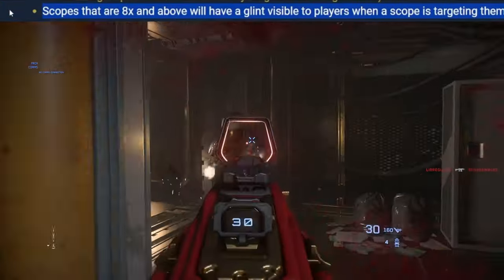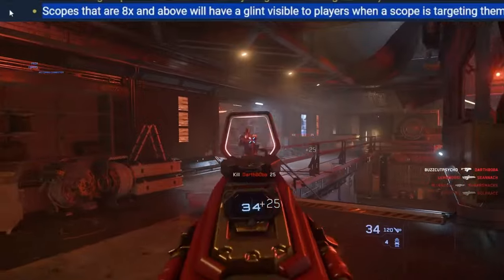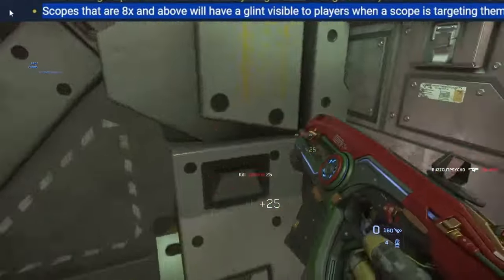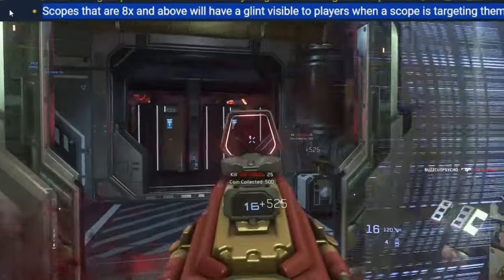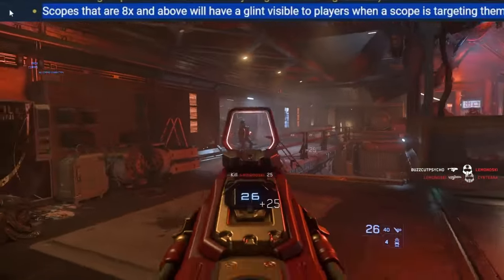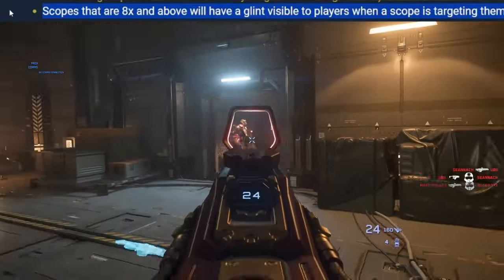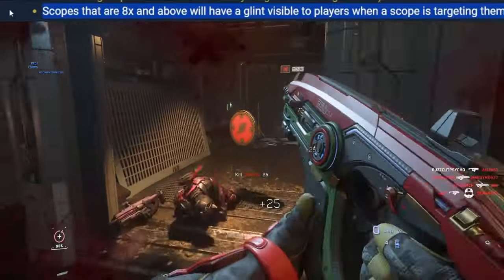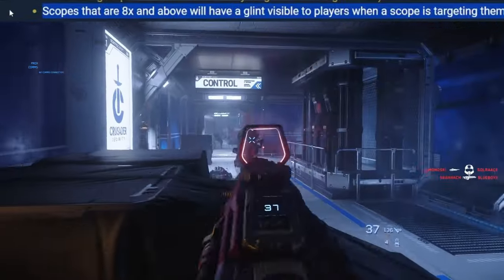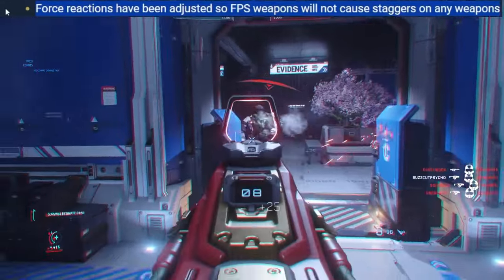Scopes that are 8x and above will have a glint visible to players when a scope is targeting them. Scope glint is necessary for a game like this — necessary for any game. You have to give players some type of notification that they're going to be one-shotted. With vehicles you see it, hear it, know it's coming — snipers aren't like that. It's a game and it needs to be fun. Personally, I think the glint should be visible from orbit.